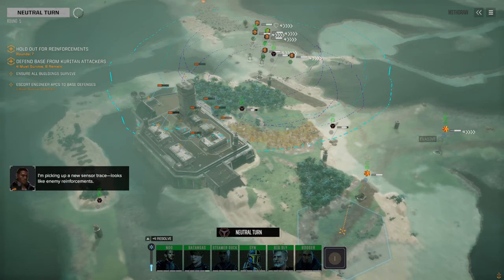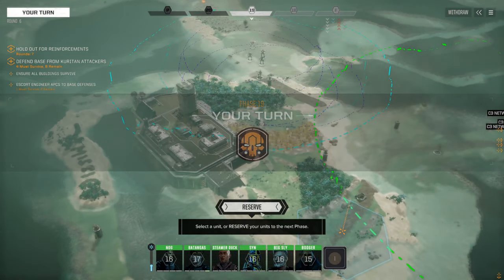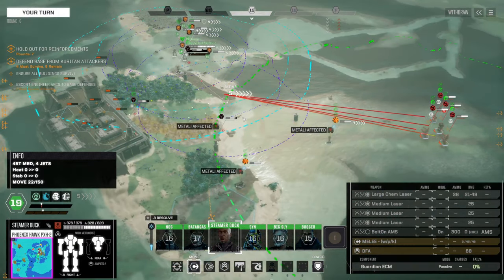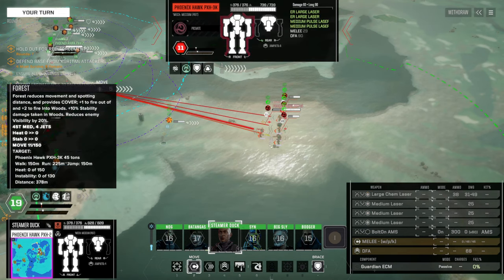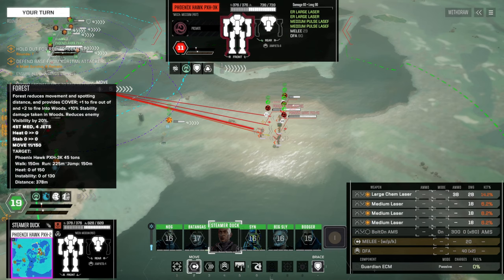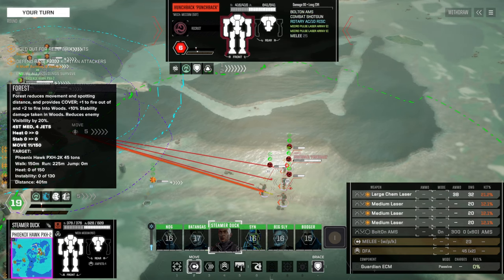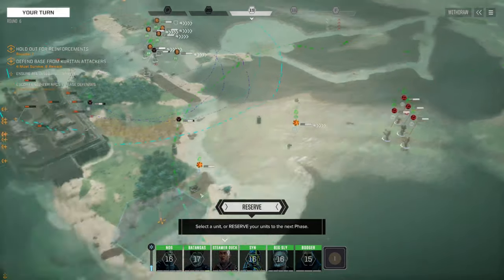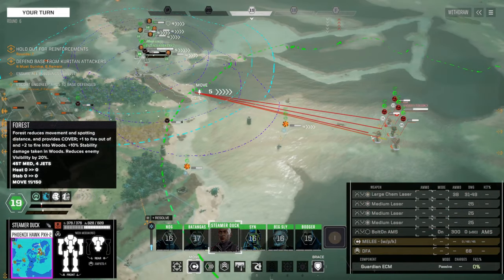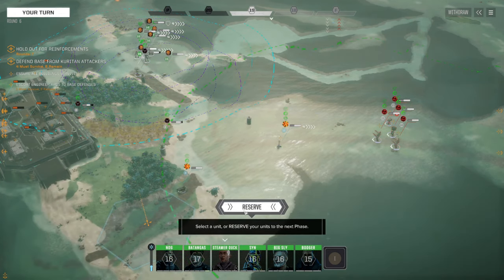I'm picking up a new sensor trace — looks like enemy reinforcements, they're coming in there. What do we have? We have a Phoenix Hawk with ER lasers and medium pulse lasers, we have another Phoenix Hawk with a lot of medium and small lasers, we have a Hunchback with a RAC 10 — ouch, that's scary — and a Weevil. Alright, Hunchback is our main target.